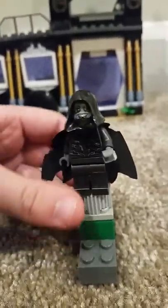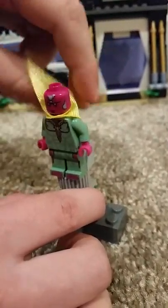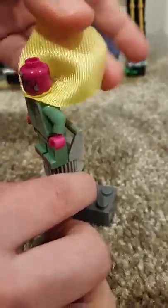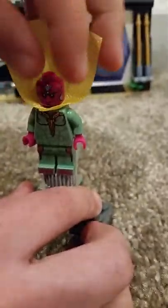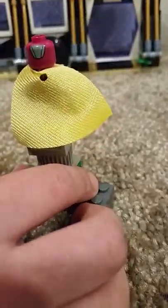Corvus Glaive is the one who rules all of the Outriders. Next we have Black Panther — he's the king of Wakanda, he's pretty cool and does have some detail on his back. Lastly we have Vision, which is probably my favorite minifigure. He has this really cool bright yellow cape.